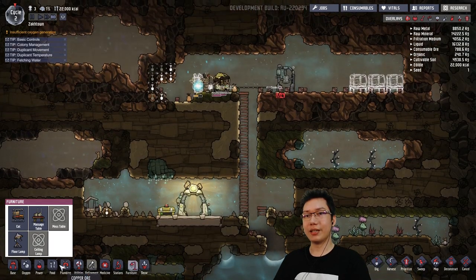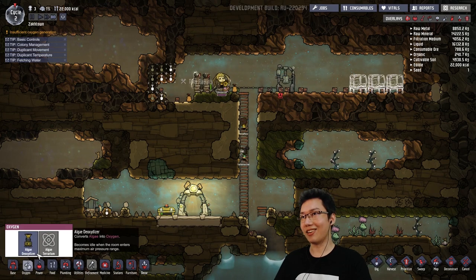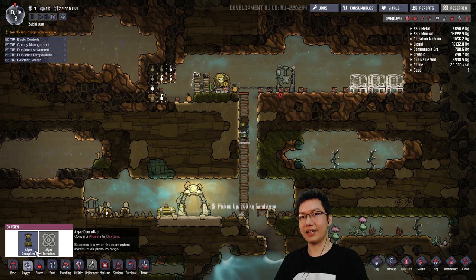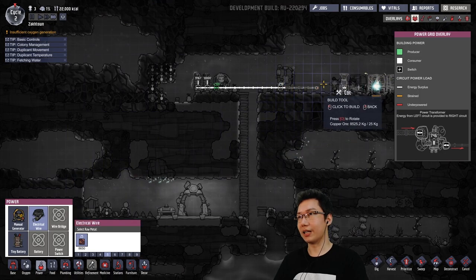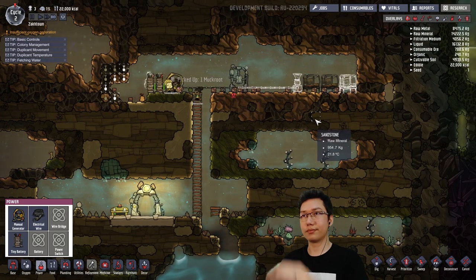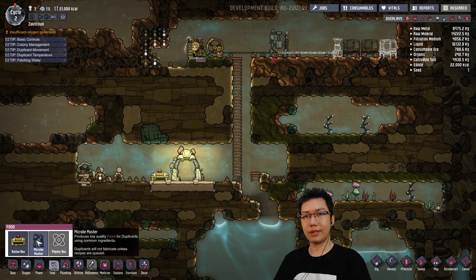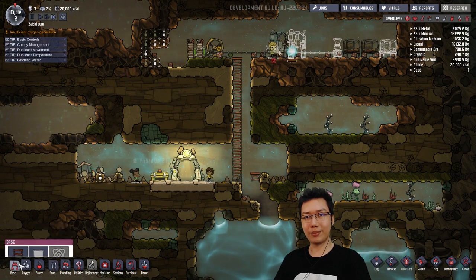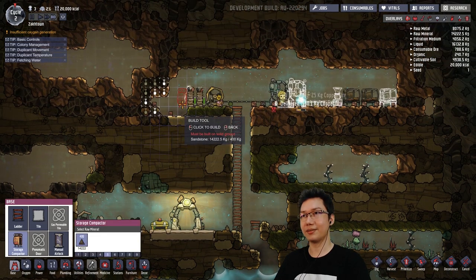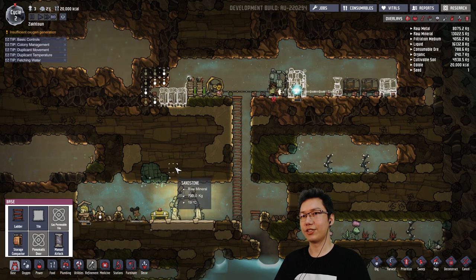We're gonna keep building things here. We'll get the oxidizer — it would be handy to have one of those. We'll have to hook that up to the power as well. We've charged up the power — that's good. We're probably gonna need to save some space for a second microbe musher, and we should put down some storage compactors at this point.